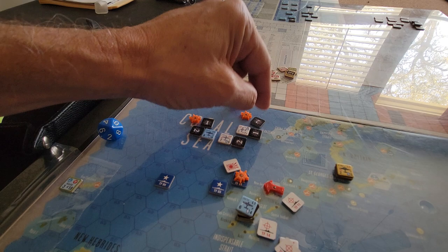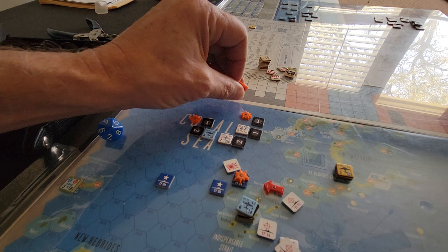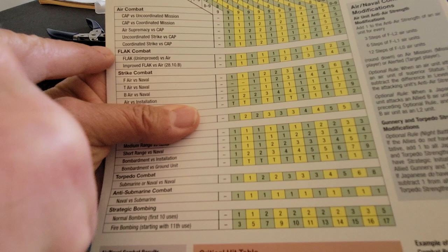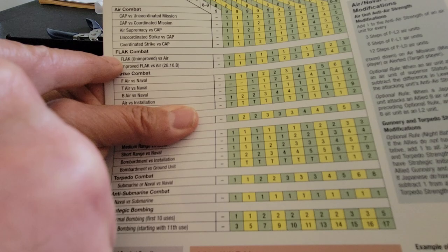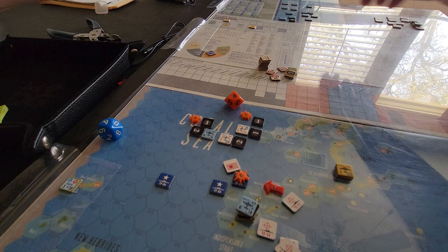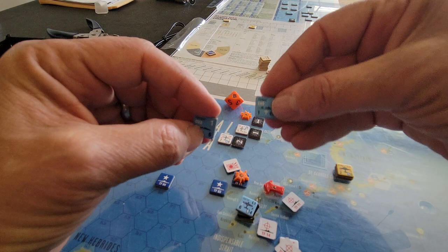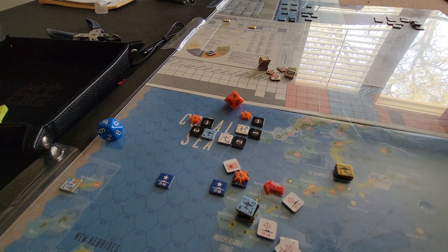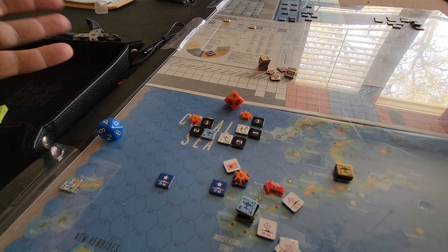If I had gotten two hits that would have forced the mission unit to abort, which would have been really nice, but in the end it didn't matter. The strike then goes in after we conduct flak. Rolling for flak — we look at flak unimproved versus air. We have two flak points for the destroyer, none for the Portland because it's taken three steps of damage, and two for the Saratoga — a total strength of four. We rolled a nine — no effect.